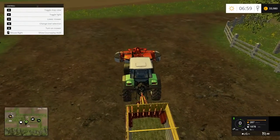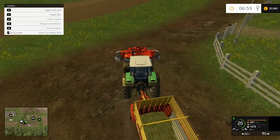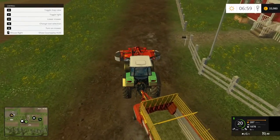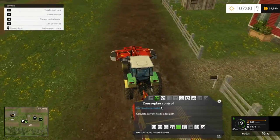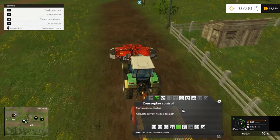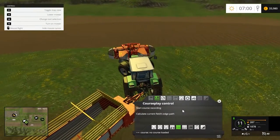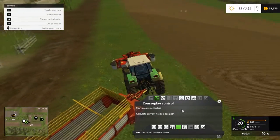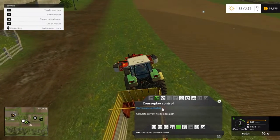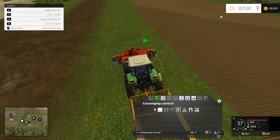Let's get started. First thing we'll do is set up a course — just cutting a couple bits of grass for the purpose of making this video. We'll start course recording and just drive down the field a bit. You need something in the trailer for what follows, so we'll just record a short run.